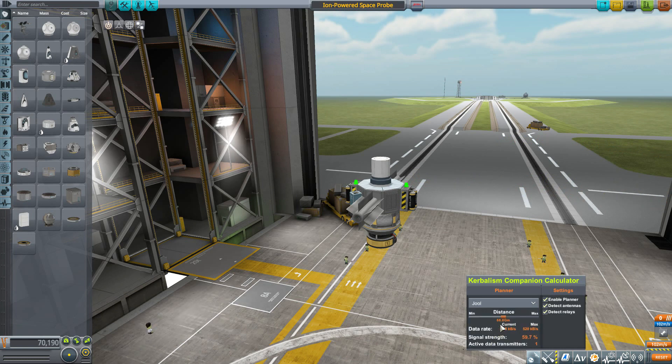For any other celestial bodies, it will show the distance you'll have to transmit — the midpoint as well as the min and max — and update the data rate numbers accordingly. At the maximum distance for Jool with this particular satellite setup, we're only transmitting at 3.6 kilobytes per second with a signal strength of 43.61%. But if we're a bit closer, it goes up to 33 kilobytes per second with a 63.42% signal strength. It auto-updates based on ship loadout, planet selection, and distance.